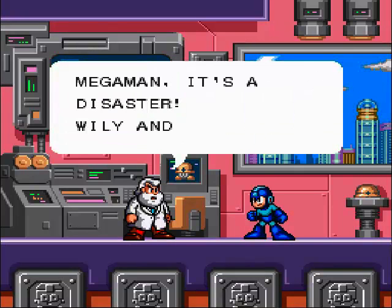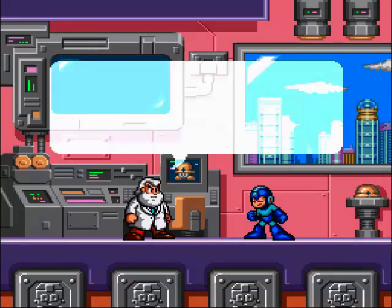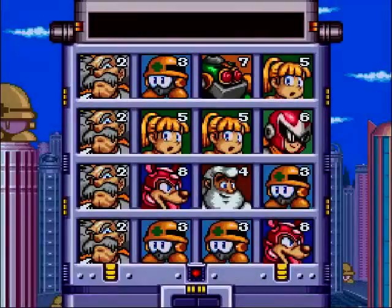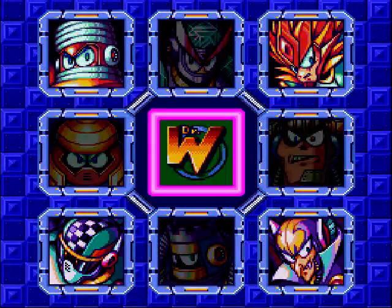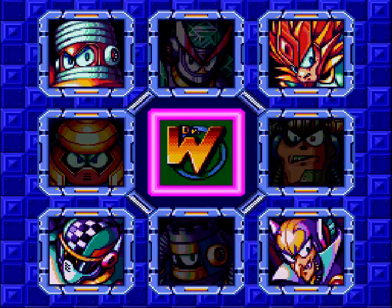Good job, Mega Man. Wily distracted you so that he could build four new robots - you should go stop them. Okay, Dr. Light. So, you know what that means: time for four new Robot Masters. Unfortunately, we got some backtracking to do. So let's go back over to Cloud Man's stage, because there's something I want to show there.